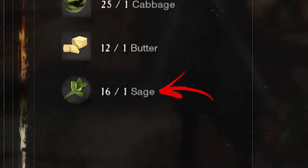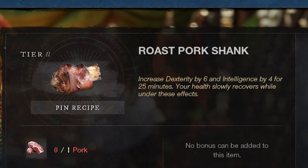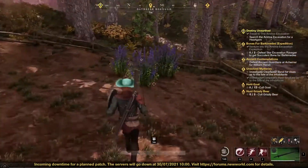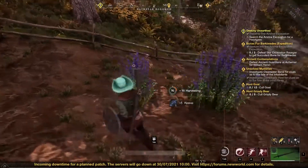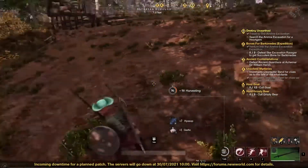Sage is a rare cooking ingredient, mainly used in recipes that will increase your stats like dexterity and intelligence. This ingredient can be exclusively found in the Everfall region by finding and harvesting purple plants called herbs. There are five main locations where to find this plant in the region.